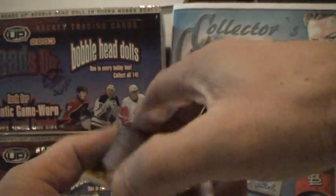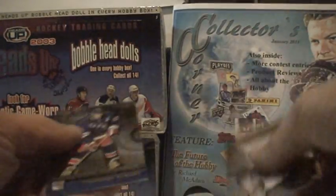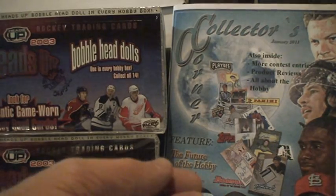Should probably get one more insert in here. See what we have — Glenn Murray, and nope, gonna be Mark Recchi, Dean Fleury, and on the back of Fleury is Nabokov.